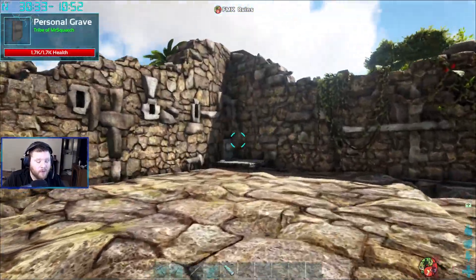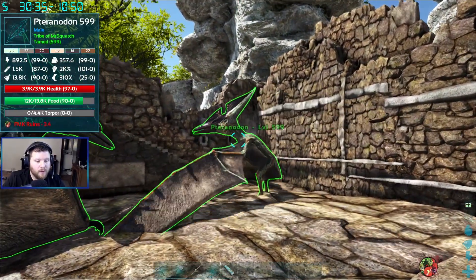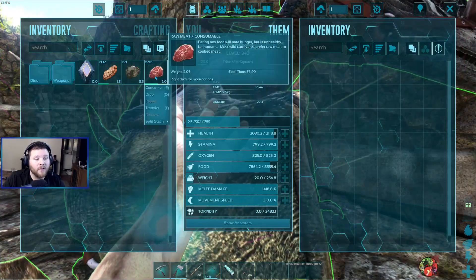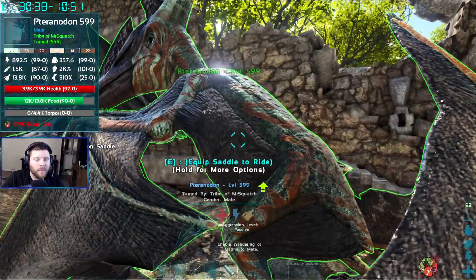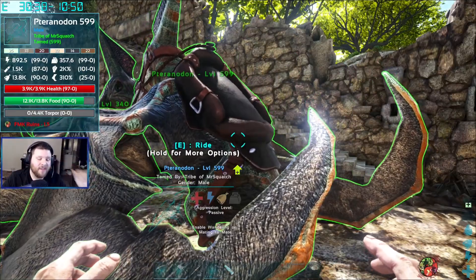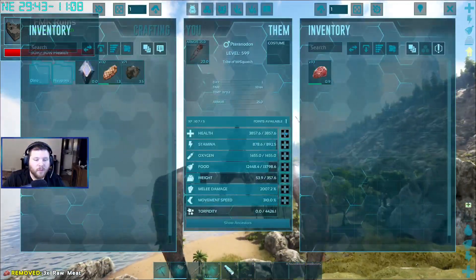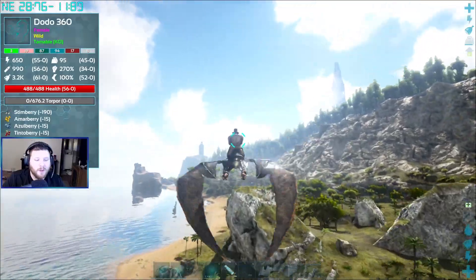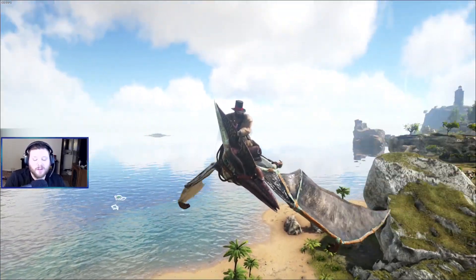My goal for this video is to basically get a modded trinidon, earth flyer, or something of that sort. We're gonna whistle passive, get the saddle off this guy, and put some meat in the new one. This guy is taken down to level 599 — I think the max for the server is 600. We're gonna want to level up his stamina because on a trinidon, stamina and weight are gonna be the biggest things until we get a modded trinidon.